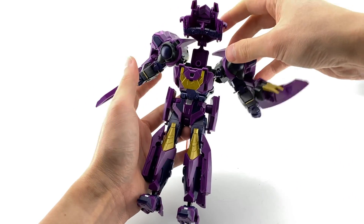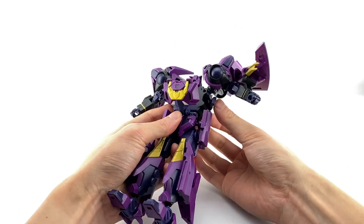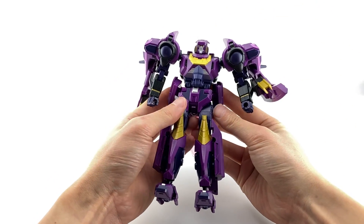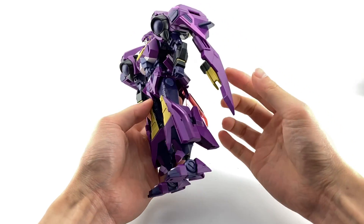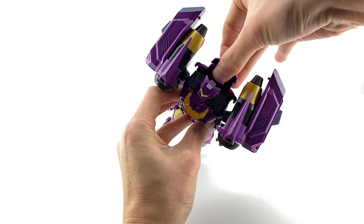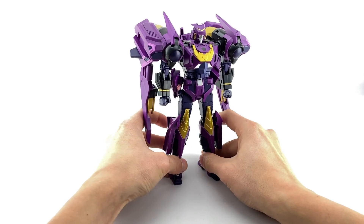Open up this section and these panels, then rotate the big shoulder pieces around — that reveals the head. Squeeze this in, re-tab the chest, and rotate the head forward. You can deal with the hip skirts however you like; I like angling them back. Get these pieces down, and we're back in robot mode. There's an optional piece to fill the gap here — it's really for holding the sword for Wing or Drift — but I leave mine up.